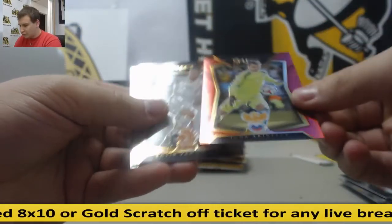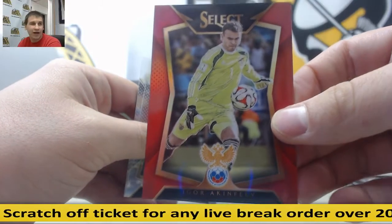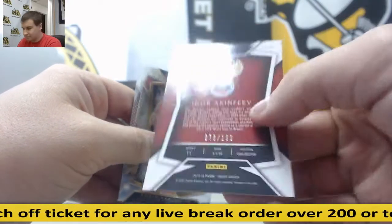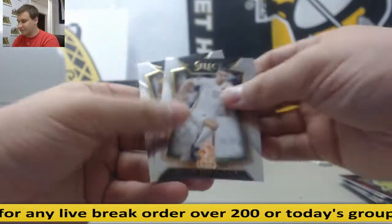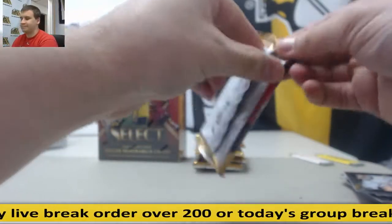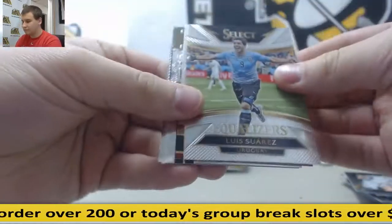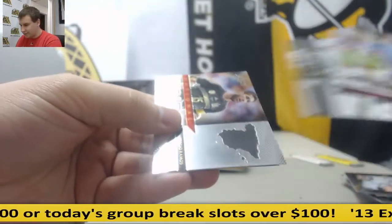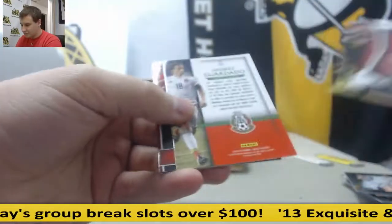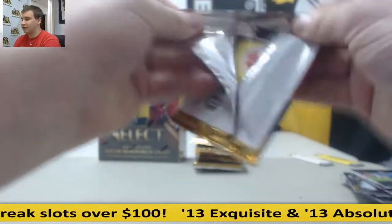Red Prism, Igor Achenfev, 78 of 199. I'll look in a second, bud. Inserts and base. I don't think any of these are numbered — I'm not 100% familiar with Select Soccer, at least.